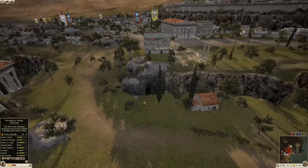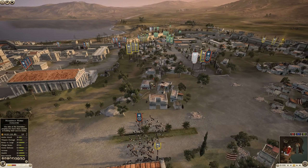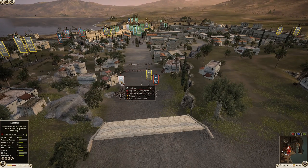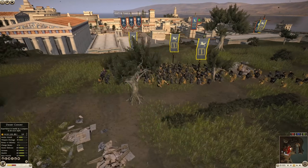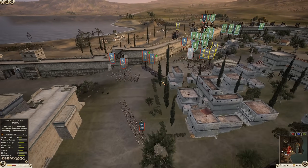Pontus is falling back — they are falling back. It looks like Pontus is breaking here. Massaesyli charging forward some Desert Cohort.